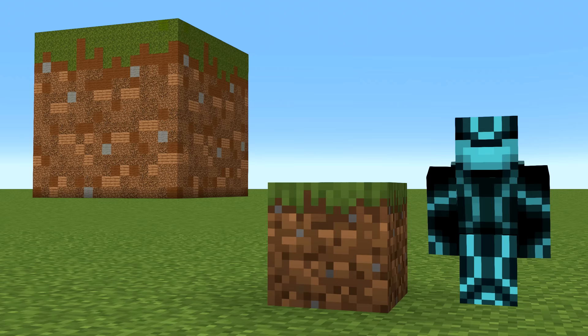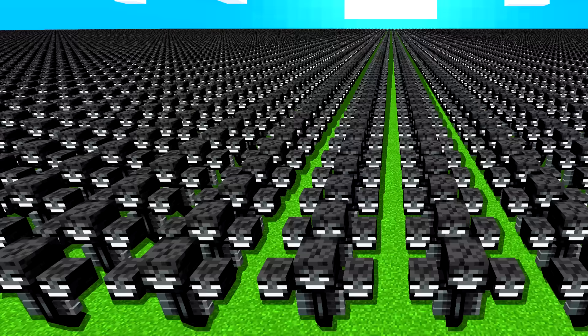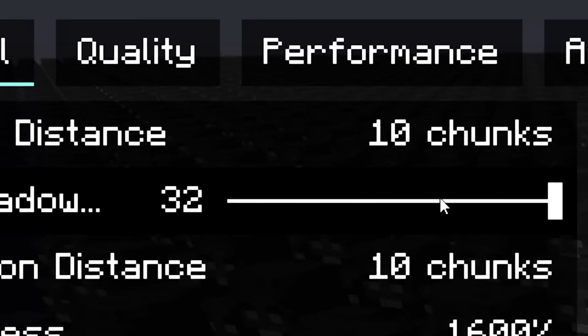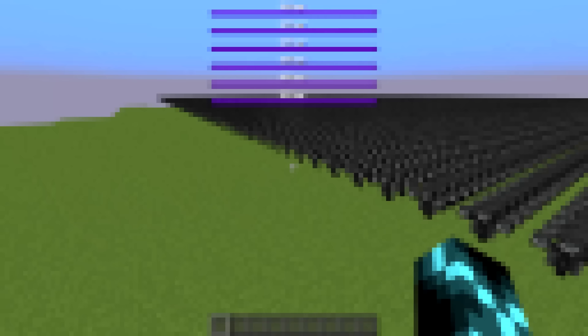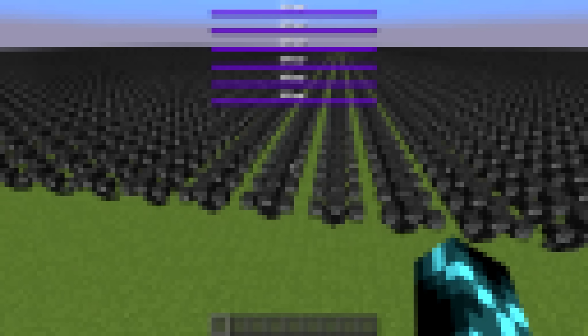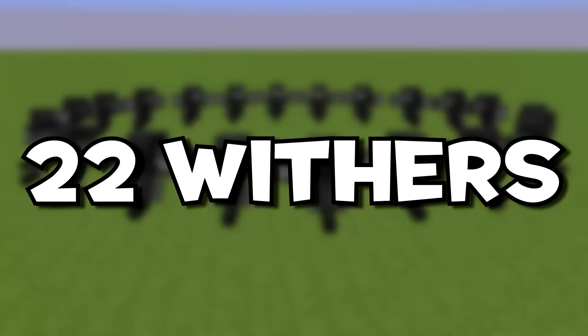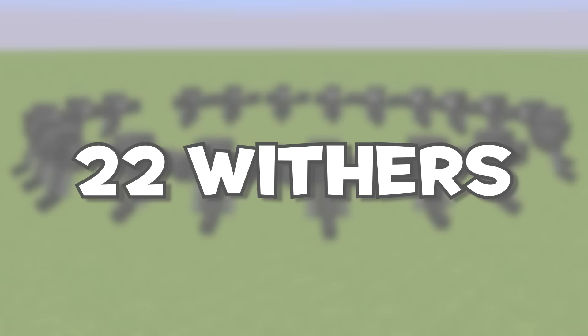72,000 is a lot. To give you a sense of scale, this is 10,000 withers — I couldn't fit 72,000 in the thumbnail. Even at max render distance, 10,000 completely fills the screen, and it makes my PC run great. The frame rate is smooth — this is peak Minecraft performance right here. And yet we still need over seven times more withers than this. To get there, we need to be killing 22 withers every single second.